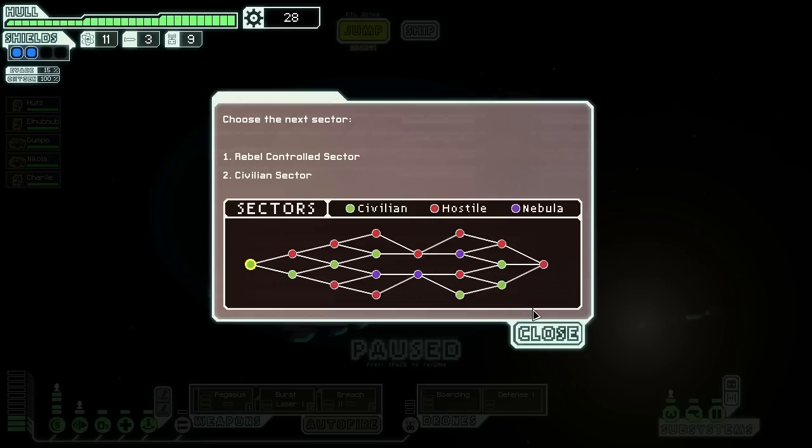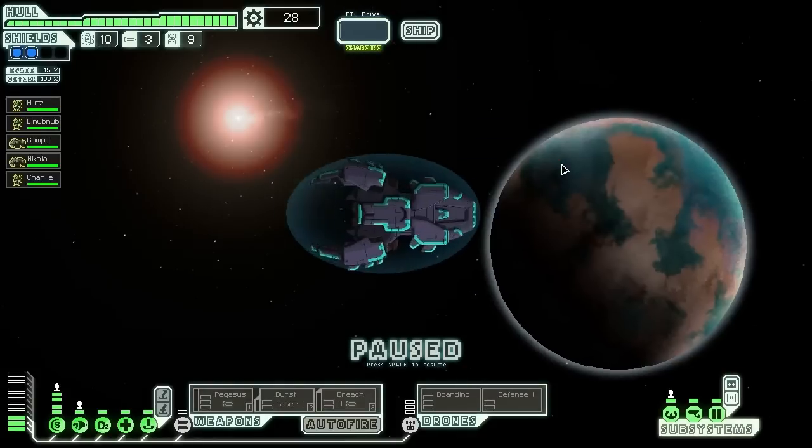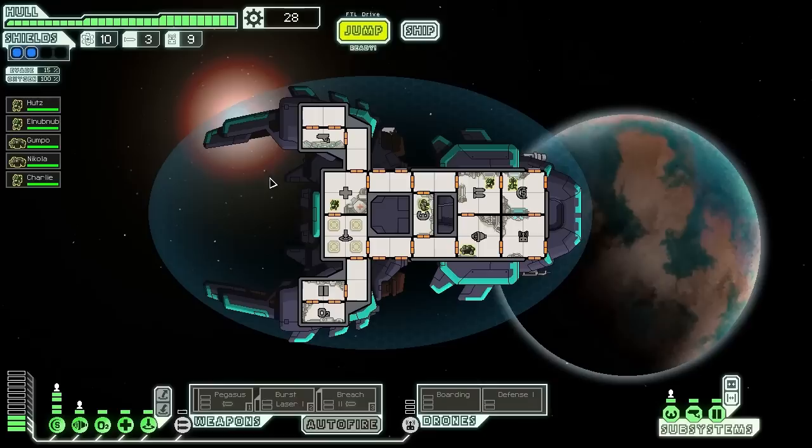Hello everyone and welcome back to Faster Than Light. We have completed sector one and let's go to the rebel controlled sector — bustling of activity. Okay, rebels are here, they're in force, good for them.